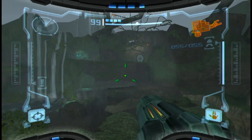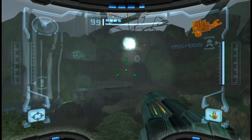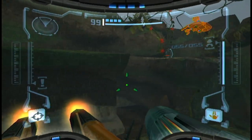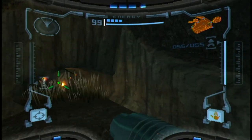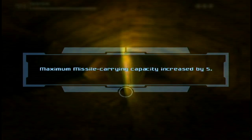Now we're continuing our journey. We need to head back to Fendrana Drifts, but first we saw that Ridley was flying here towards the Talon Overworld. But before we do anything, behind our ship there is a tunnel of weeds, and in here is a missile expansion.